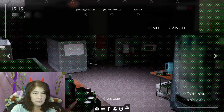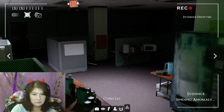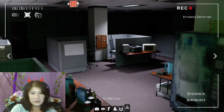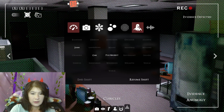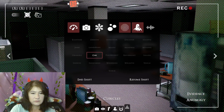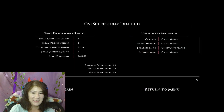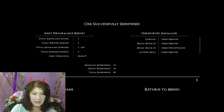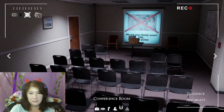I feel like the light is weird in this one. I don't know if you saw that but that was definitely DOTS — so that's a quick and easy one. That makes it an Oni. We just select it and end the shift. Hopefully I'm right. Yes! Oni successfully identified. 'We are your family now.' That's creepy.